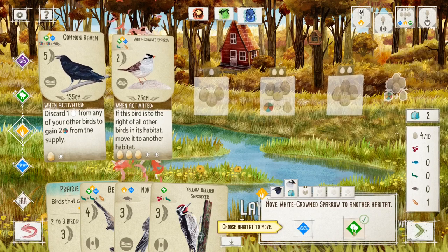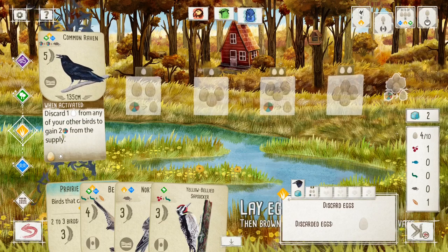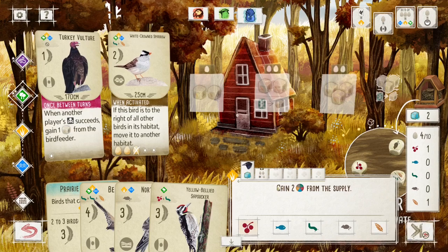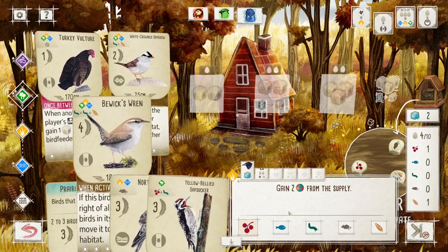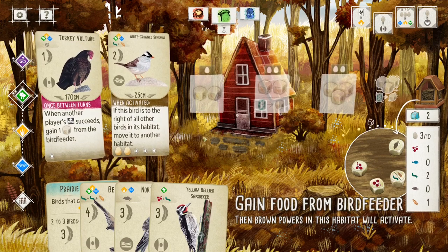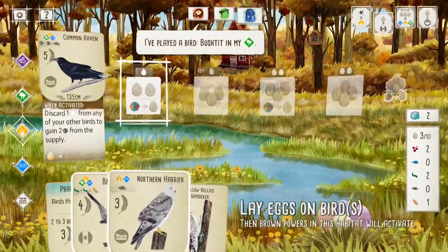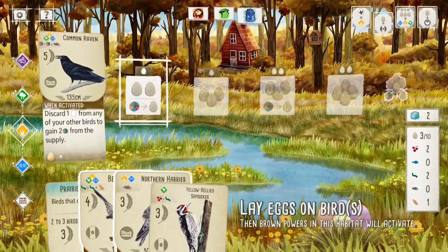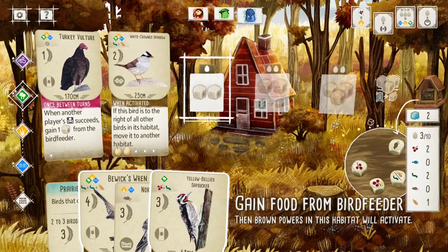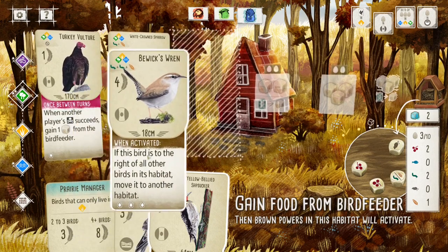I'm going to move him to the forest. Now I'm going to discard that, and now I get two somethings — I'm going to get two worms, and I'll finally be able to get the right bird. Perfect. All right, so now if I go... oh, he can be anywhere. All right, so I'm going to put him up here. Sure, why not? Because he also flies around. I'll put him there.